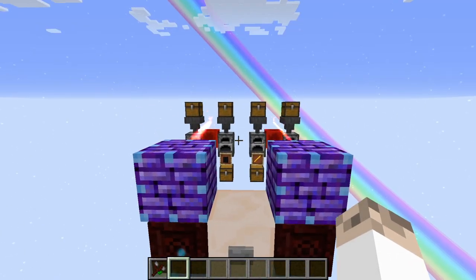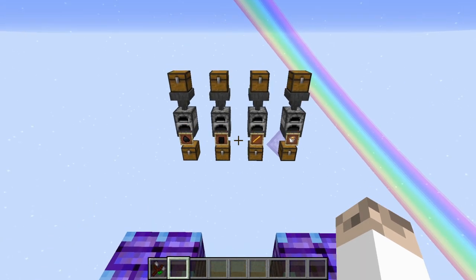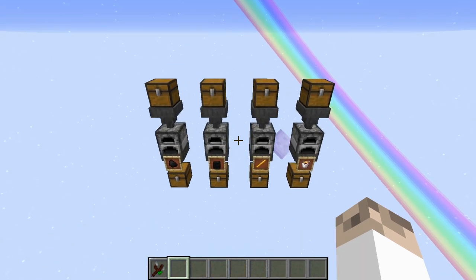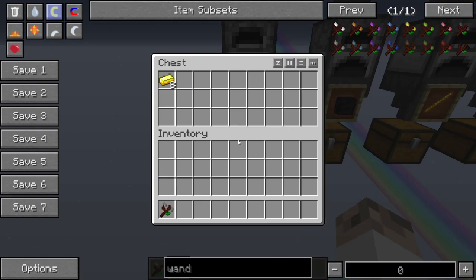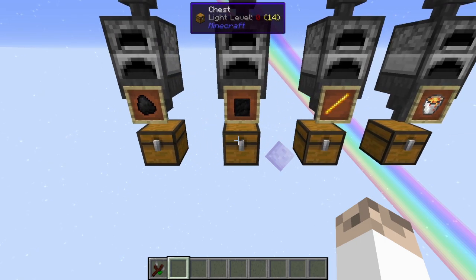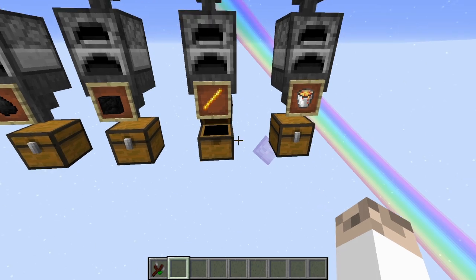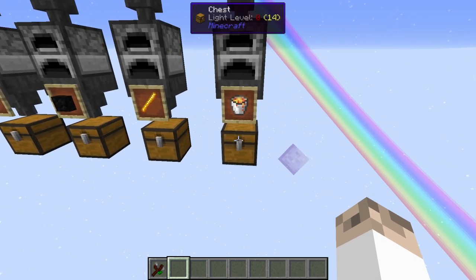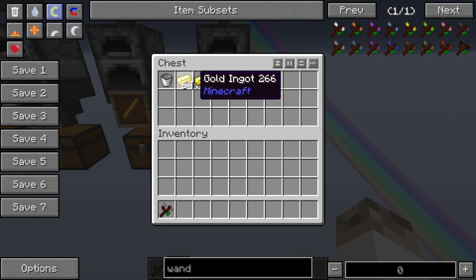Let's get started. Now that those have gone through, let's check how many each has done. The coal got us 8 ingots of gold. The block of coal got us 80. The blaze rod got us 12 ingots. And for the lava bucket, it should be 100 — that's 64 plus 36, which is 100.